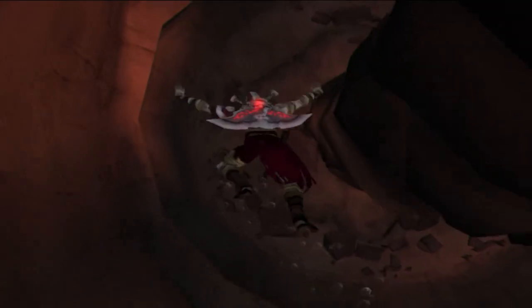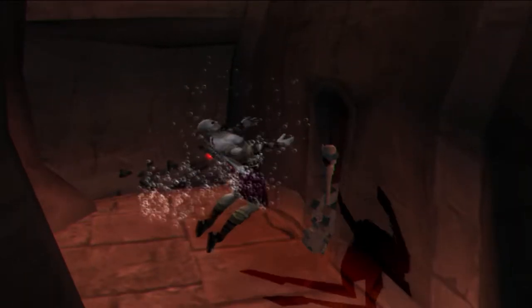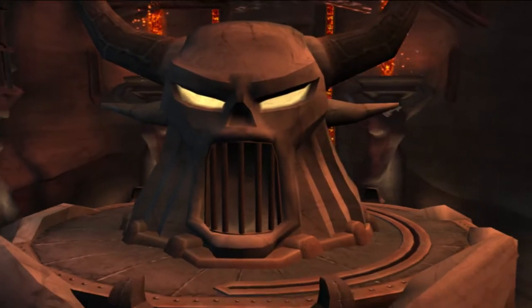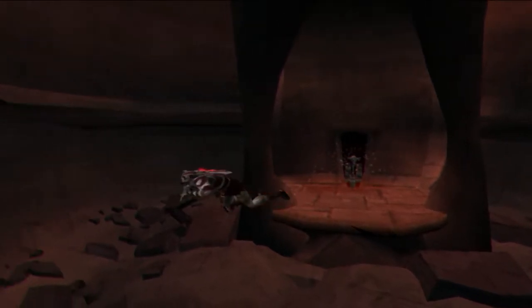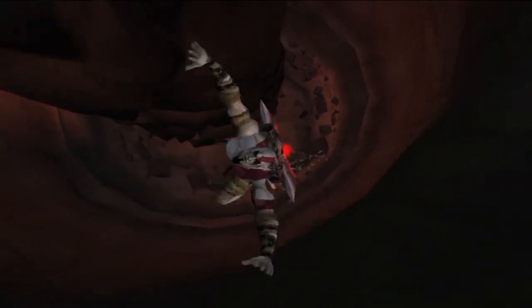Then we opened up this statue thing inside. We can swim to the bottom to find a switch — a switch, yes, a switch. Good thing Kratos doesn't need to breathe while swimming, technically. Although, why is he producing bubbles if he doesn't need to breathe via Poseidon's trident? I don't know. Magic, I guess.